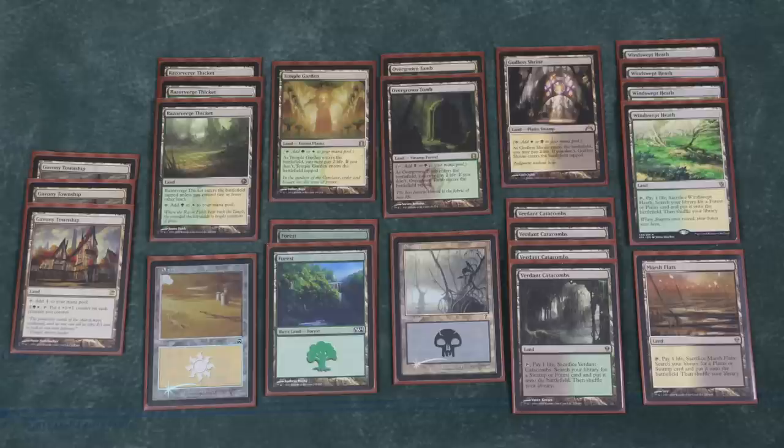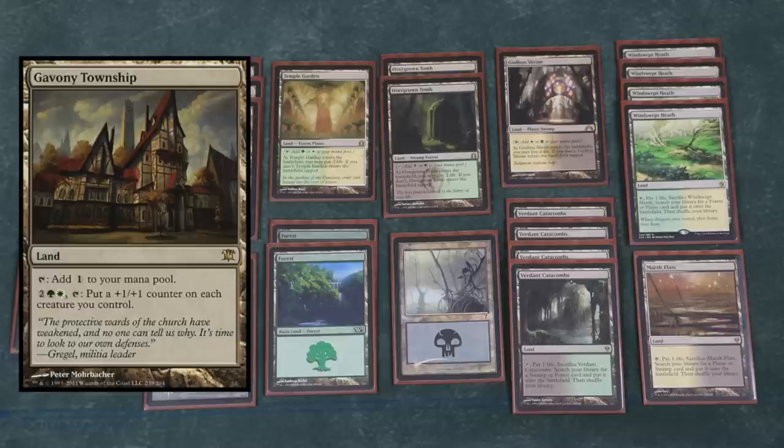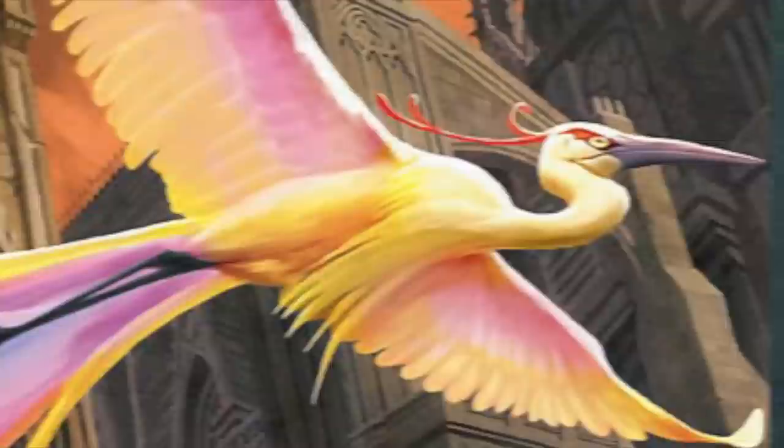The deck needs double green, double white, and potentially double black in any given game, so fetchlands are absolutely mandatory. In addition to four Windswept Heaths, the deck runs four Verdant Catacombs and one to two Marsh Flats to get all its colors on the right turn. To help with the mana base and cast Voice of Resurgence on turn two, the deck runs three Razorverge Thickets — the downside doesn't matter much since creatures should be doing most of the work. These fetchlands get Temple Garden, Godless Shrine, Overgrown Tomb, plus basic swamps, forests, and plains. Finally, the deck runs three Gavony Townships — perfect in the late game when you have creatures and lots of mana. It's not uncommon to win by attacking with a 3/4 Bird of Paradise in the air.